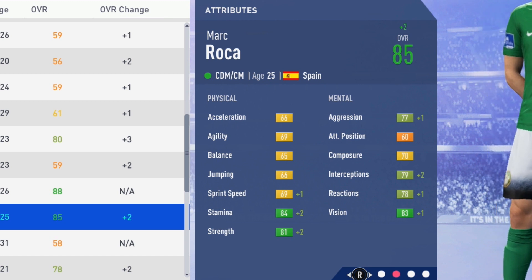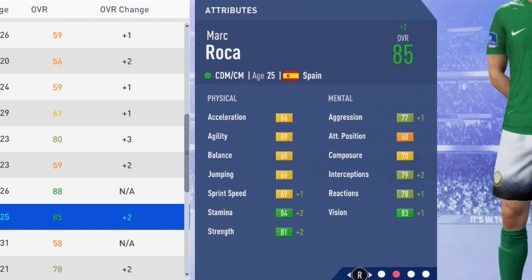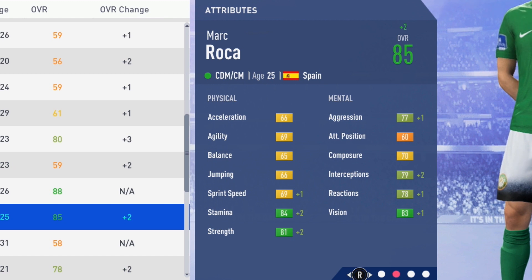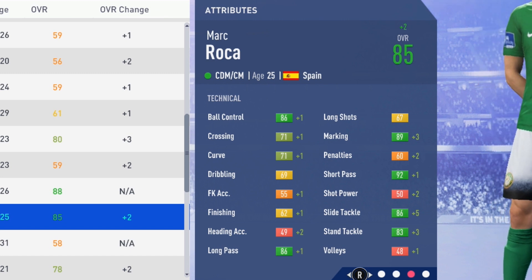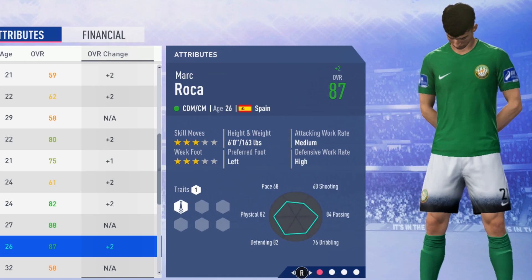Now up to 85 overall at age 25. Stamina and strength both up by two, sprint speed up by one. Mentally, aggression, reactions, and vision up by a point, interceptions grew by two — good improvements again to stamina and strength, along with key mental attributes. Technically, ball control, crossing, curve, and finishing up by a point, long pass up by one, marking improving by three, plus one to short pass, slide tackle up by five, and plus three to stand tackle. Really big growth in marking and tackling that season.